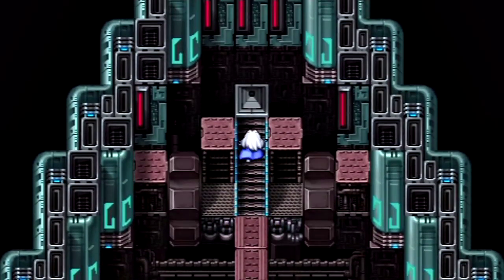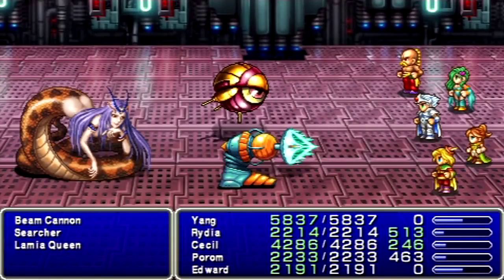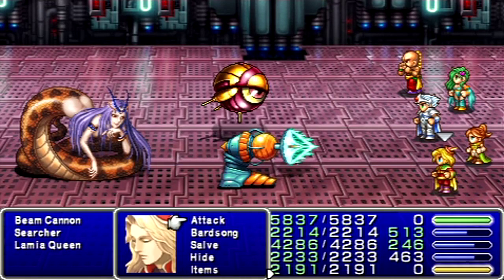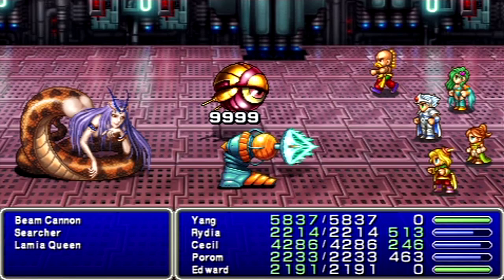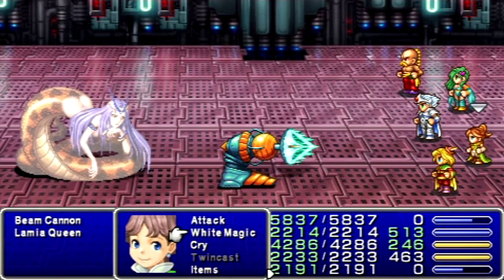There is one new enemy that I'd like to meet up with around here. I could have met up with it before, but this time I'm going to farm it. And there it is, the Lamia Queen! There's a searcher, so if you want to use that, you can. Lamia Queen can be confused, so I could use Horum's Cry ability.